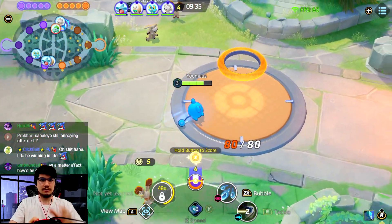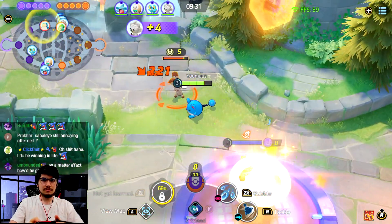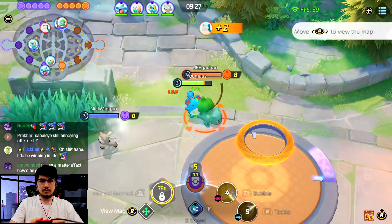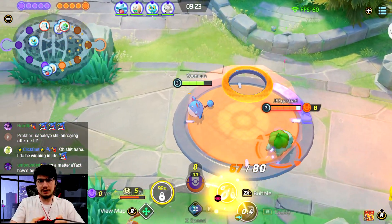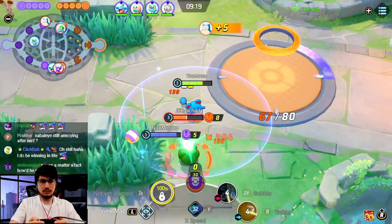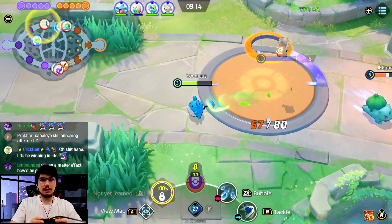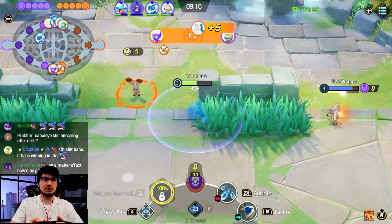That X Speed early — that sucks, I wish I didn't have to. It looks like he's stacking as well, interesting. It looks like they made the score indicator a lot smaller now. Go score, go score — let's fight him, fight him, fight him, kill kill kill, maybe kill, maybe kill.